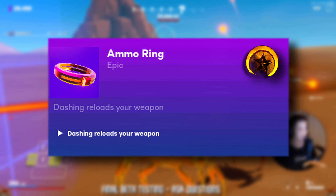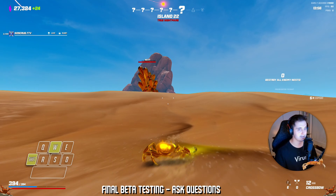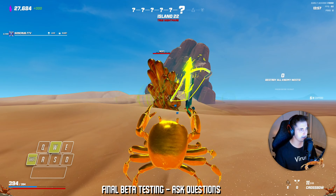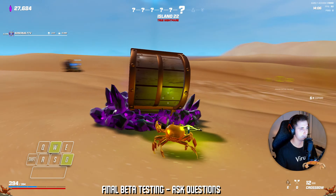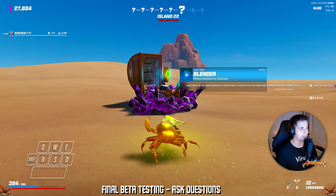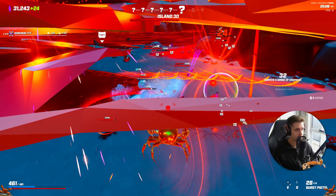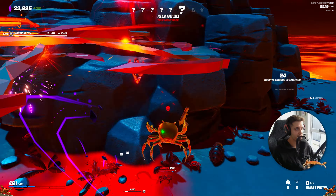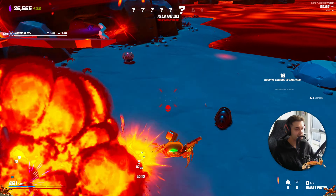Next we have the Ammo Ring — dashing reloads your weapon. In Crab Champions, dashing is when you double jump, not when you press the shift button. This should be habitual for any good Crab Champions player, making this relic extremely powerful. You'll never have to manually reload again, and for a fast fire rate weapon you're going to have 100% uptime. Ring of Gravity — gain low gravity movement. This relic is all down to preference, but essentially it keeps you airborne, making you less likely to be hit by enemy melee attacks. Keeping enemies away from you has always been the best strategy in Crab Champions, so this relic is definitely good.